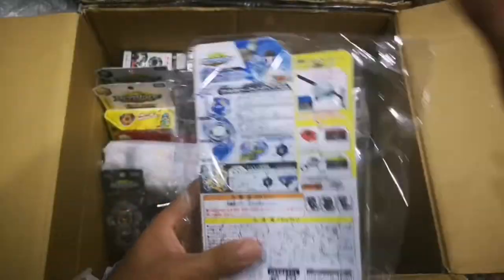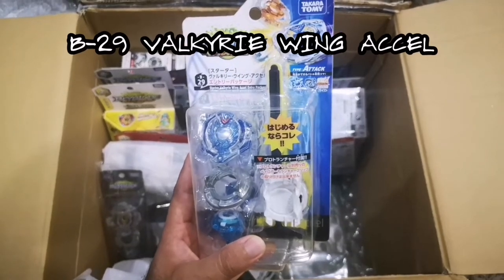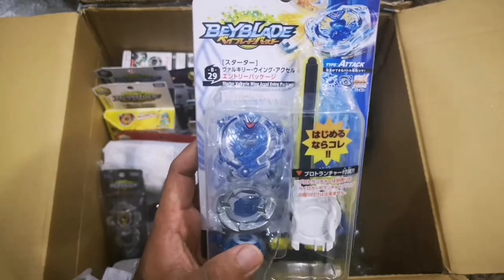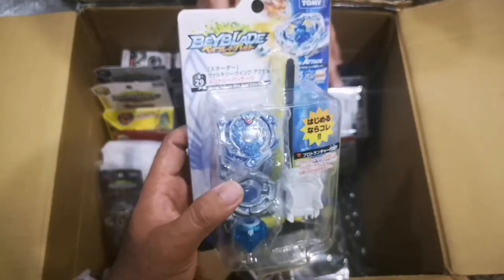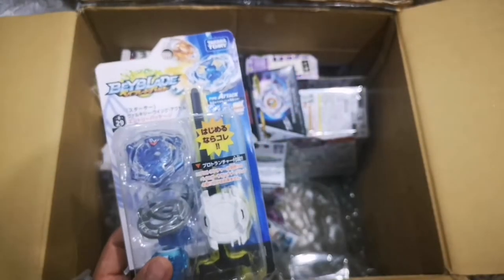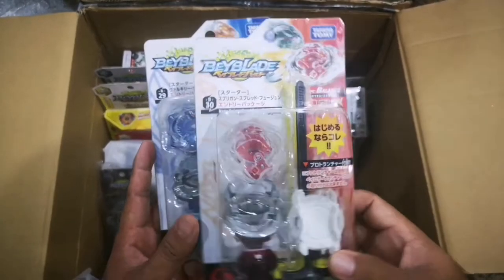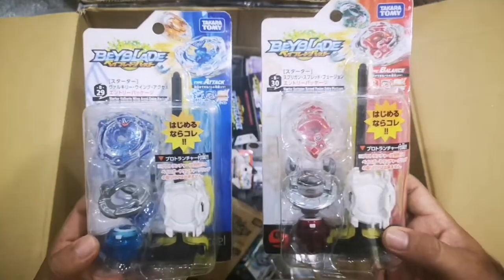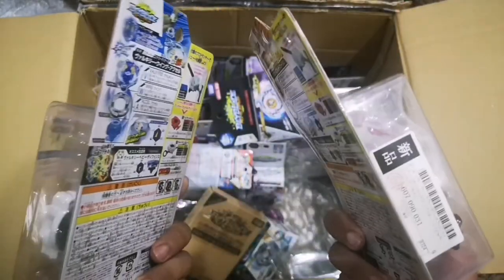We have a single layer Valkyrie wing asel — sealed! It's B29, starter Valkyrie wing asel entry package, same format as the spray gun entry package earlier. So this is our very first sealed single layer Valkyrie. These are from Japan — we really want to thank our friend for helping us get this nice package.